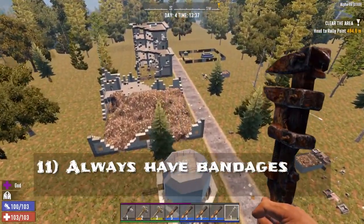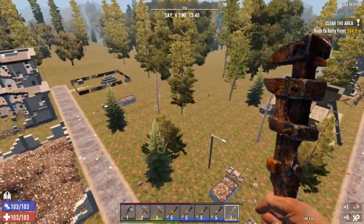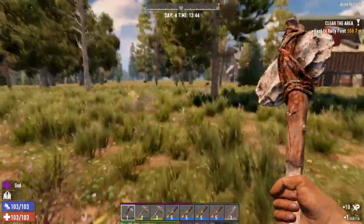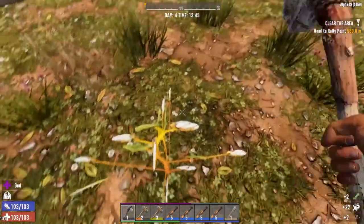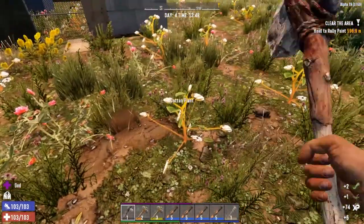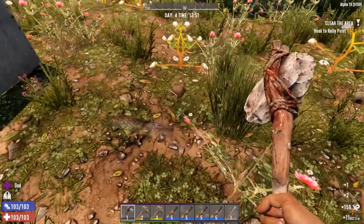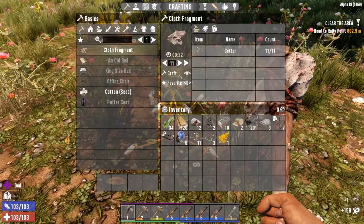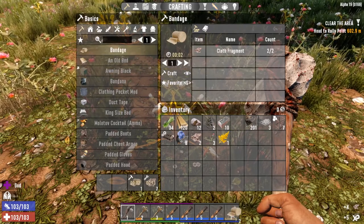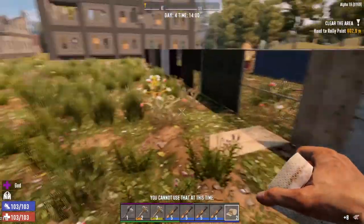Always have bandages. To make a bandage, the first thing you can do is collect cotton — you can get plenty of that just running around. These red flowers are chrysanthemum, that's how you make red tea. The golden ones you use to make goldenrod tea. Collect them all. Once you have enough cotton, click recipes and you can make cloth fragments. Once you have enough cloth fragments, you can convert those into bandages. I always carry some around — I keep them as the eighth slot in my bar so if I'm getting hit and under attack, I can always scroll over and get a bandage quickly.